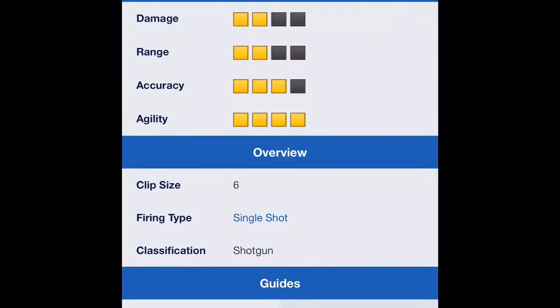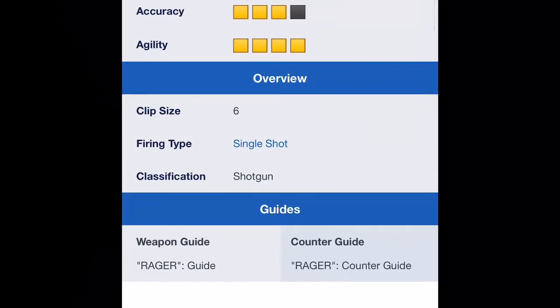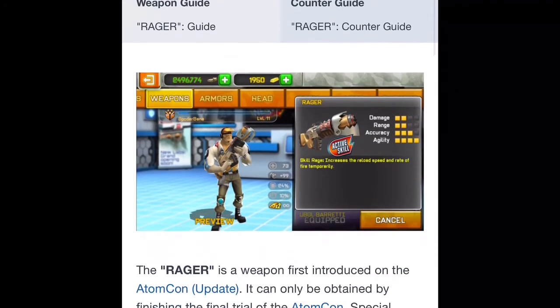The overview: the clip size is six bullets for this weapon, the firing type is single shot — similar to how a regular shotgun would shoot — and the classification is obviously a shotgun. There are no guides released yet, so we have to wait.